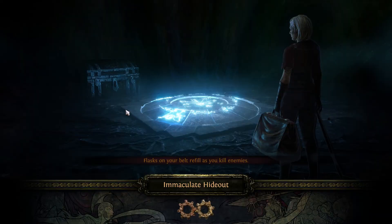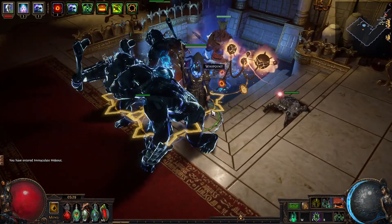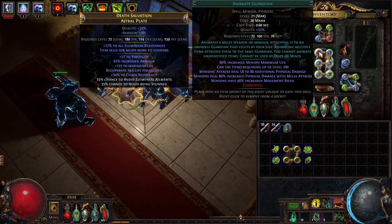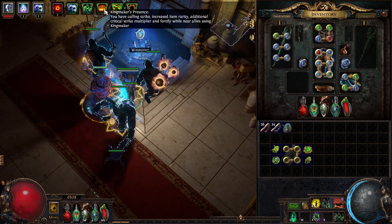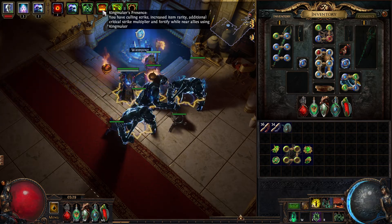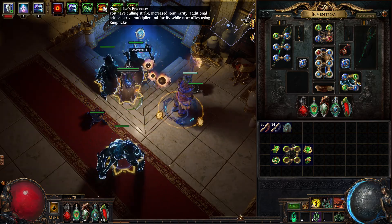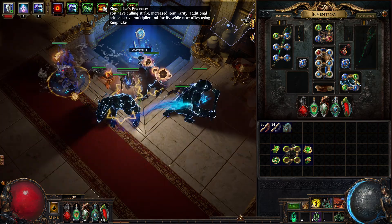Let me go to my hideout real quick. I don't need Fortify either, because we all have that seven-pointed star that Fortify gives you - and that's from my Animate Guardian. I have my Animate Guardian equipped with the Kingmaker Axe. Kingmaker's Presence: all nearby allies have Culling Strike. So I don't need Culling Strike on the Ice Golem either. There's also Increased Item Rarity, Additional Critical Strike, and Fortify. So we all have Culling Strike and we all have Fortify.